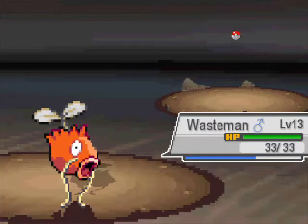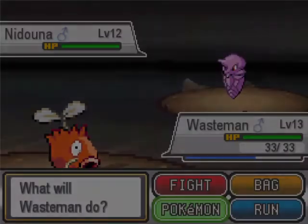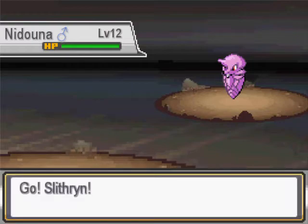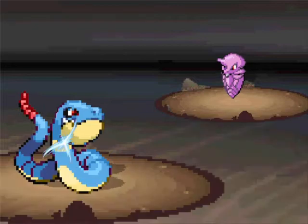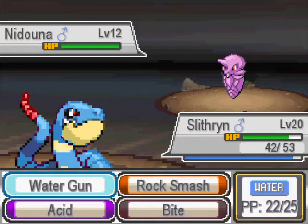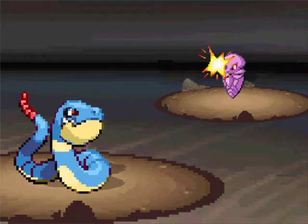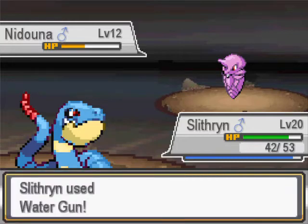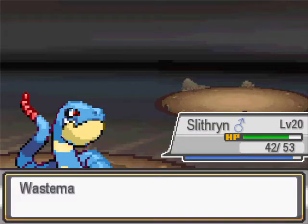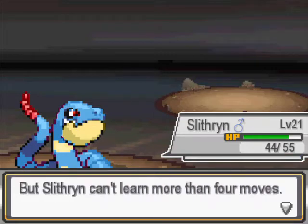We might have some good held items to start putting on my Pokemon - we'll have to have a little look. I'm loving the Intimidate on Slithering; I think it's gonna come in clutch. Defense drop, nice - and you go down. Number 21, nice. Ice Fang!